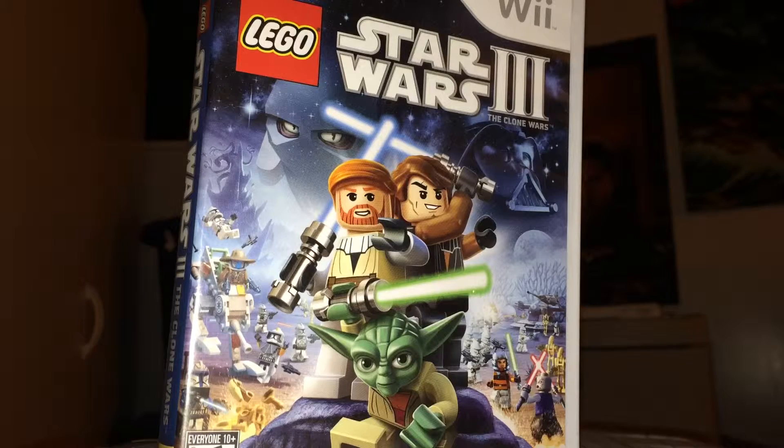You start out on a ship — it's like a giant Jedi cruiser. Once you unlock more gold bricks, you can head over to a Separatist ship, and you can collect minifigures on both. You also collect ships — really cool ones like vulture droids, hyena bombers, and Jedi starfighters.